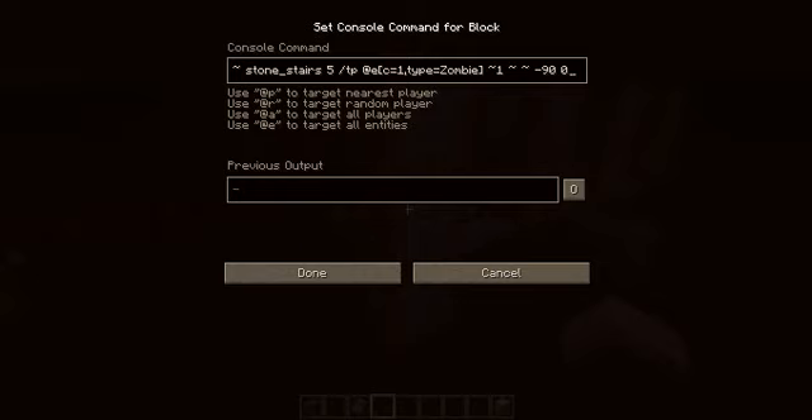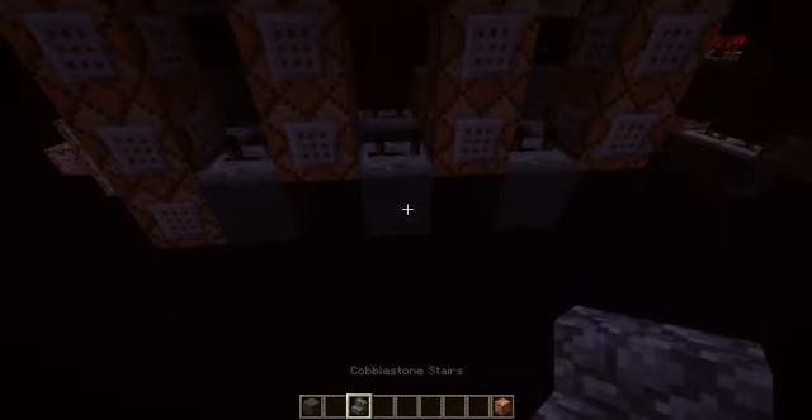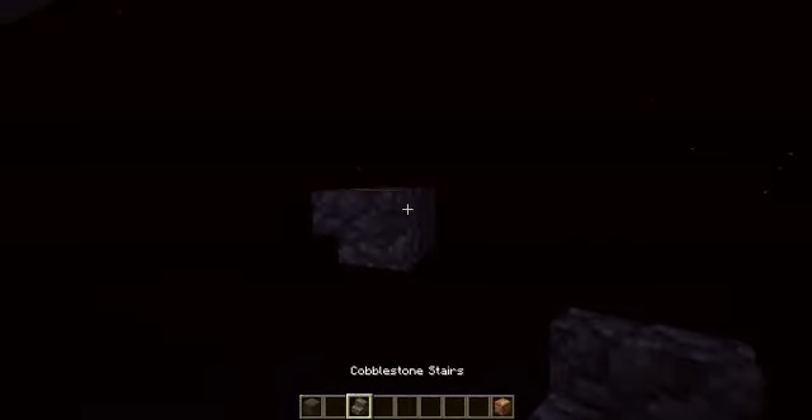The selector is youngest, so this will work by whoever's the youngest entity nearby — working with only one zombie. It makes them face a certain direction. I'll make him face this way, and if I change the direction, he'll face that way.